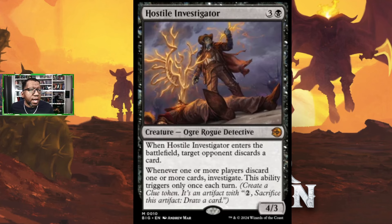Hostile Investigator is three colorless and a black for a 4/3 ogre rogue detective. When it enters the battlefield, target opponent discards a card. When one or more players discard one or more cards, you investigate — this ability triggers only once each turn. It's another card for discard decks, and when your opponent discards you get a clue and can draw. Discard decks didn't really have a solid creature before, so this is a doable addition — solid if not spectacular.